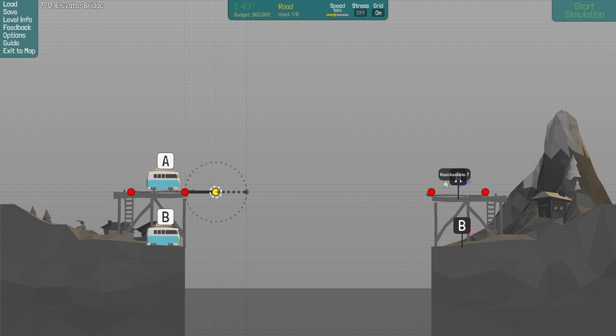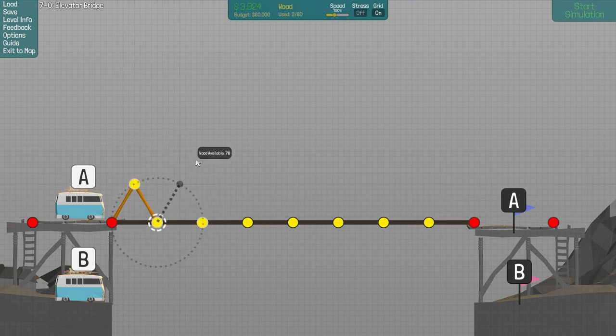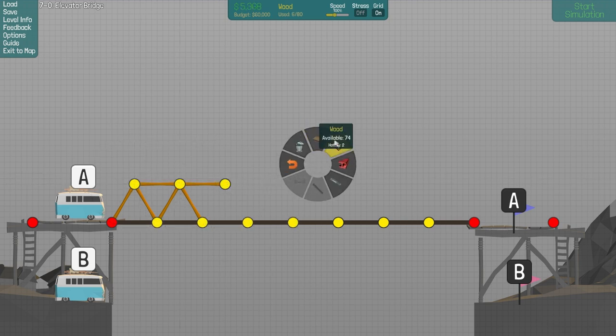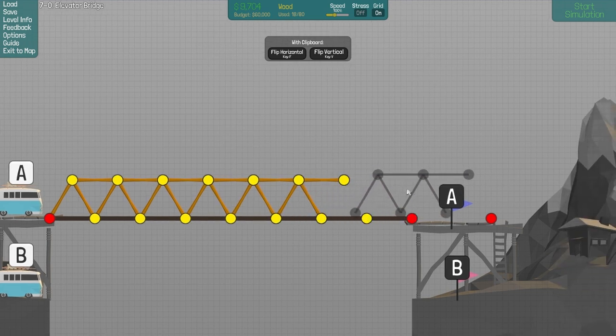So just build a road here I guess, and the flat card goes first. This level looks pretty easy. I think we're limited on all materials more or less — road, wood, steel, and hydraulics — but hopefully we can use less than that.